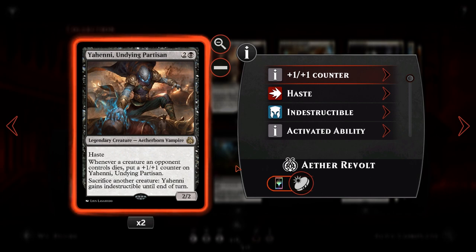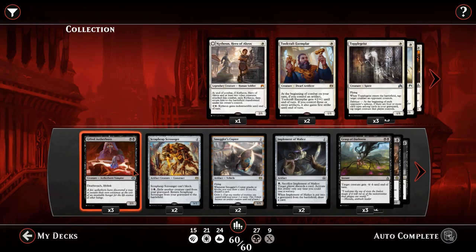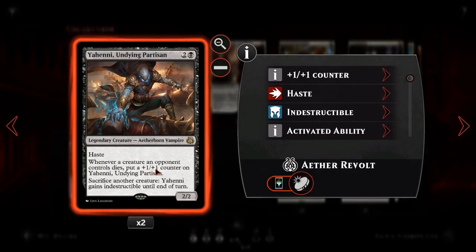We then have Yahenni, Undying Partisan. For 2 and a black, it's a legendary 2/2 creature with haste. Whenever a creature an opponent controls dies, put a +1/+1 counter on Yahenni. You can also sacrifice another creature to give Yahenni indestructible. A 3-mana 2/2 with haste is pretty good, but it can grow into a much larger creature. Scrapheap Scrounger is a great sacrifice target here so we're not losing value from our better creatures — and with all our removal, Yahenni's first ability should trigger several times.